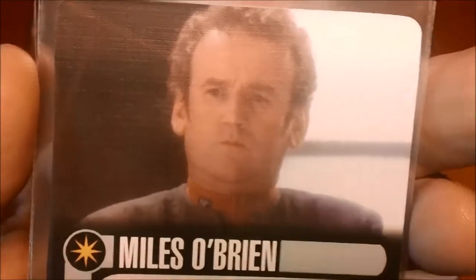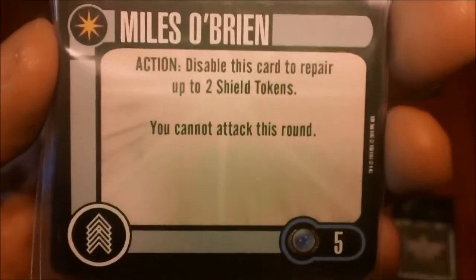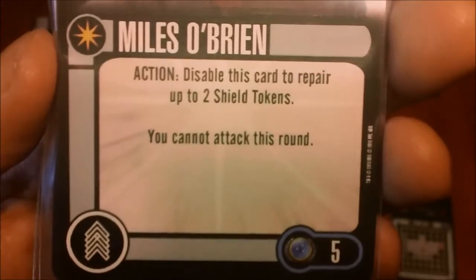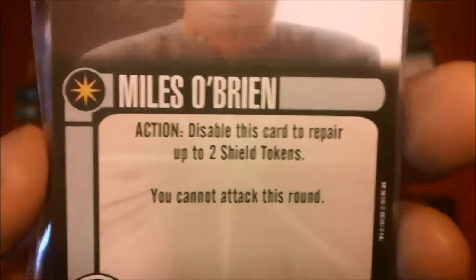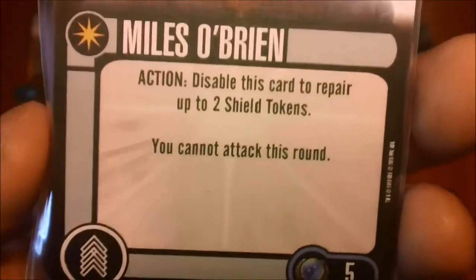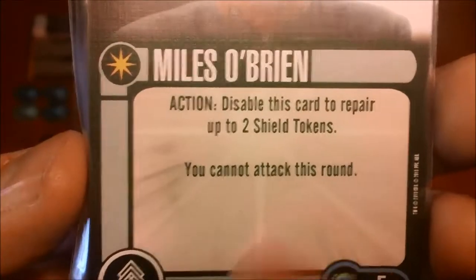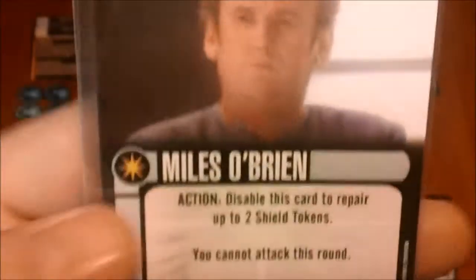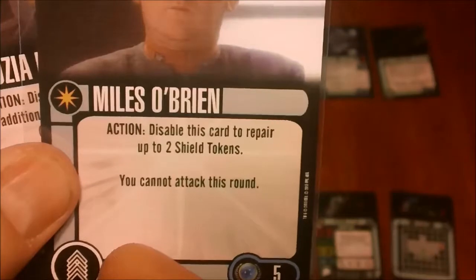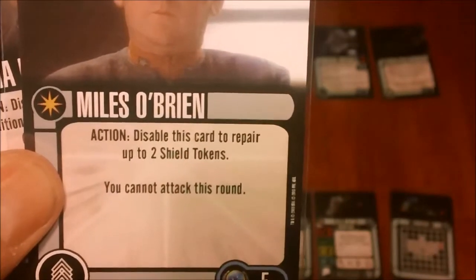We've got another Miles O'Brien, this one from the DS9 series. He's also unique, five points, Federation. You can disable him to repair up to two shields, but you can't attack that round. This comes in handy when you don't have anything to shoot at anyway. The only downside is it does take your action, but it can be used in combo with a couple of other cards. He's actually good on the Enterprise with Picard — you can take Picard's action to still do an action for the ship, and then use O'Brien to repair.